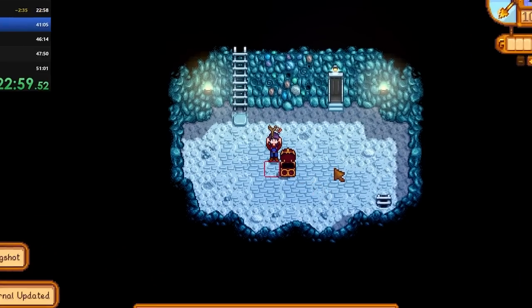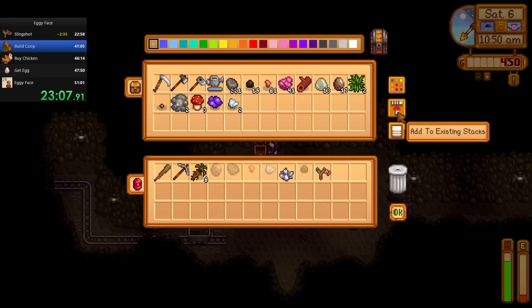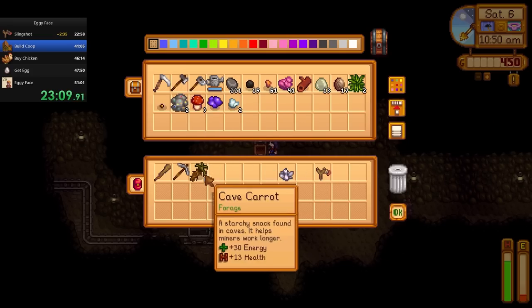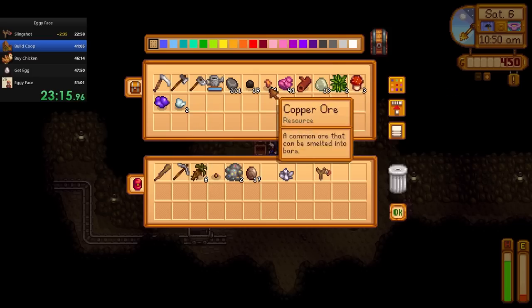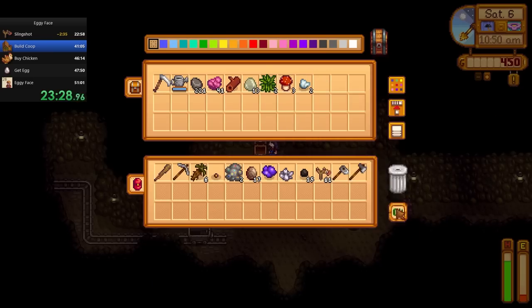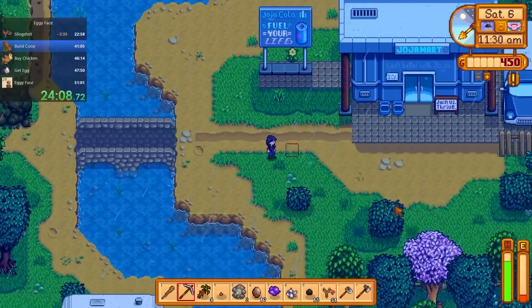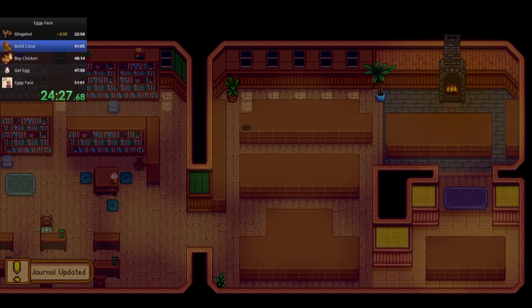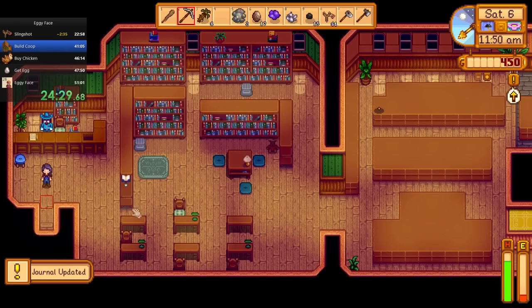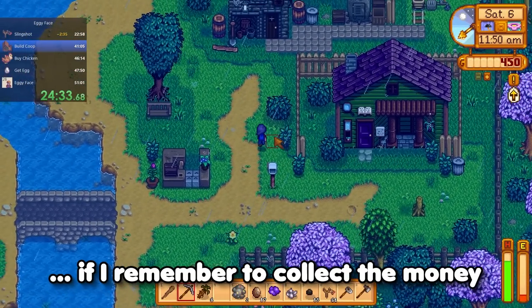Slingshot acquired! Now it's time to make a little bit of money and finish gathering some resources for the coop. I ended up collecting a ton of geodes on my trip through the mines, so I decided to crack those open to hopefully fund my coop. But first, donating the ancient seed I collected as my first artifact means I'm going to get 250 gold for finishing that quest. Awesome.